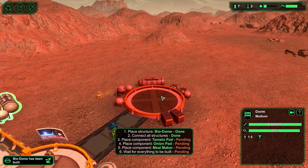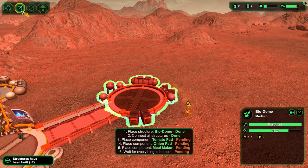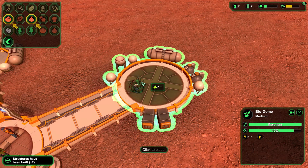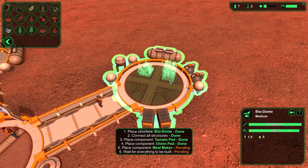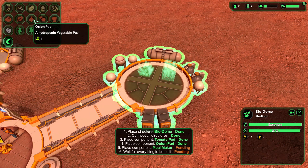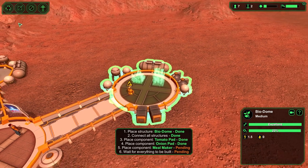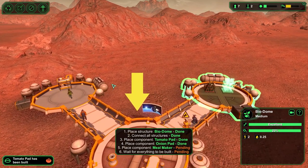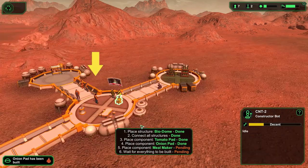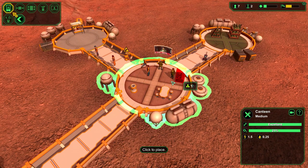We need more than one bunk bed - these guys are tired. I'd rather watch TV than work too - that's my way of complaining to the management. This is up and running now, so let's go into the components and add ourselves some vegetable gardens. Tomatoes? Oh, I like tomatoes. Garlic? Onion pad - garlic and onion. I'm a big fan of onion even though a lot of people aren't because of the smell, but onion adds a lot of taste to foods. The meal maker is now done - it looks more like a vending machine to me, but we'll place it so it doesn't block the television.